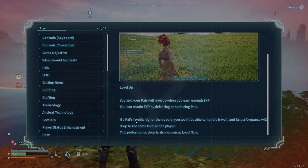So if a pal's level is higher than yours, you won't be able to handle it, and its performance will drop to the same level as the player. This performance drop is known as the level sink. So if you catch a pal, it'll drop to your level.